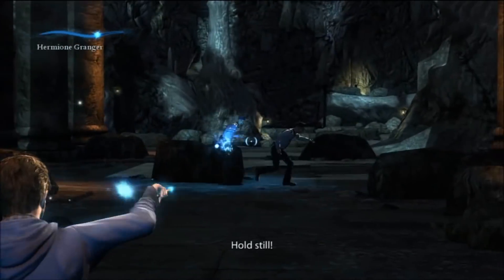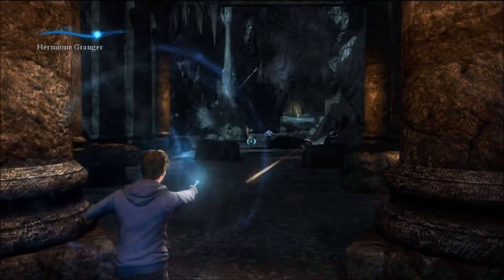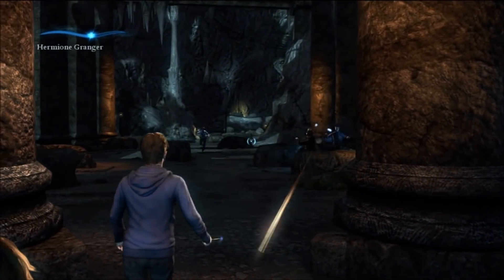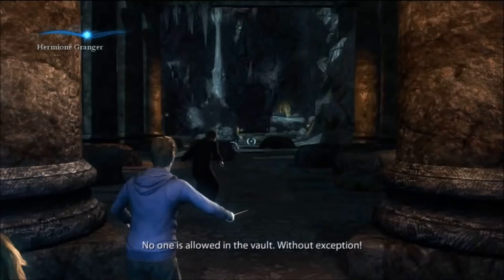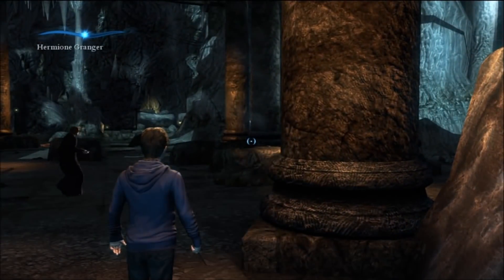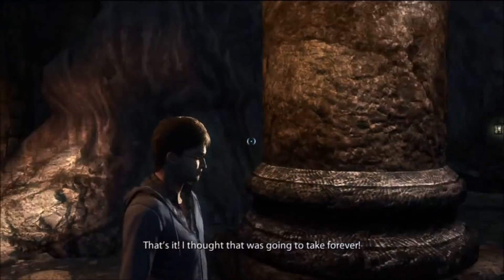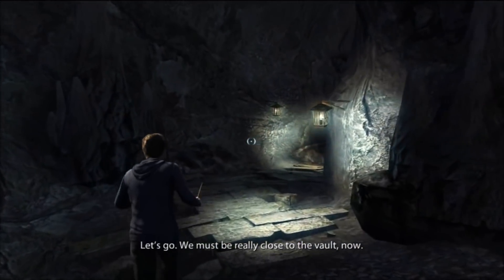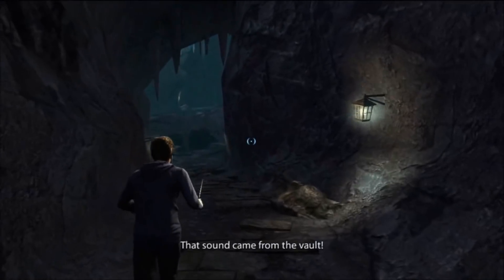They should probably just follow through with what they yell. Surround them - do it, don't just talk. Come on guys. I'm just the boy who lived. I'm a boy between two pillars. No one is allowed in the vault without exception. Get back! It's not actually timing - she just waits until you kill everybody. Hermione is evil.